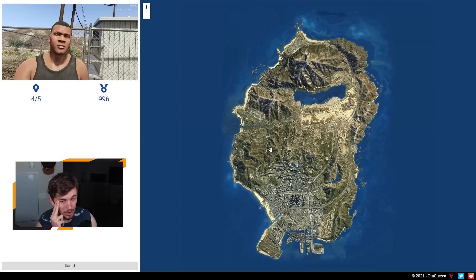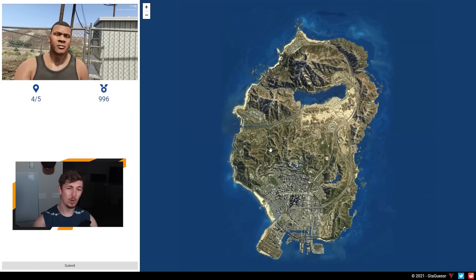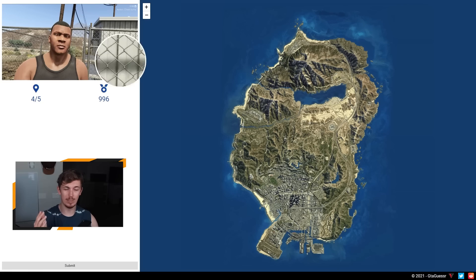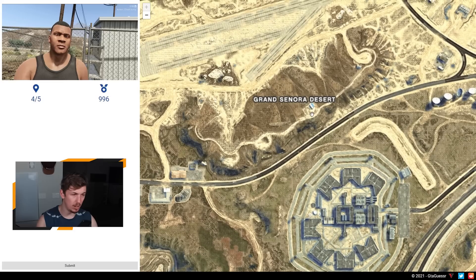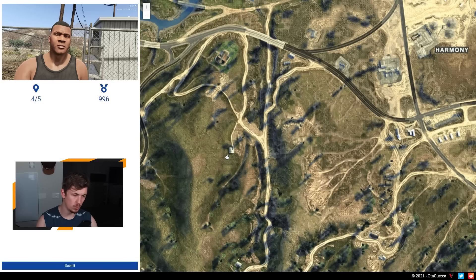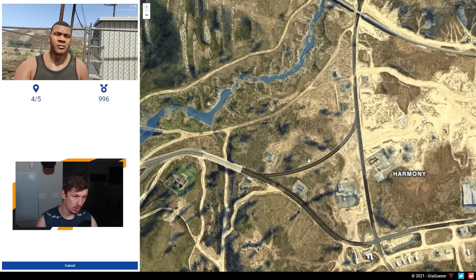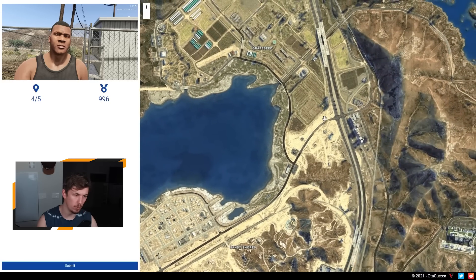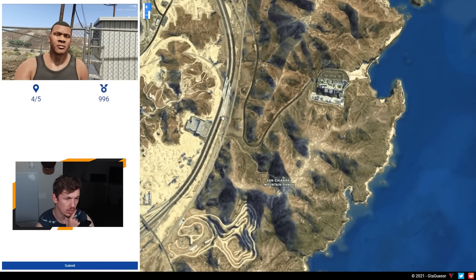We have one more attempt to try and get a better score than last time. What do we know? Franklin has a big nose. Mount Chiliad's in the background and there's some electrical unit next to us — this gives me nothing. It could be that, but I feel like it's too close to the mountain. I feel like we're looking at it from the left side, so we could be like here — but I feel like we're close to the road. We could also be looking at it from over here, and then this mountain is what's blocking the view of Chiliad.